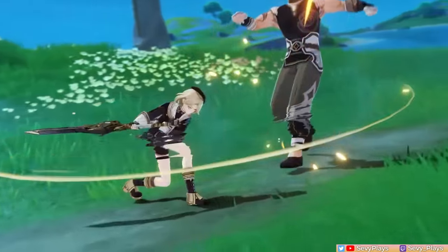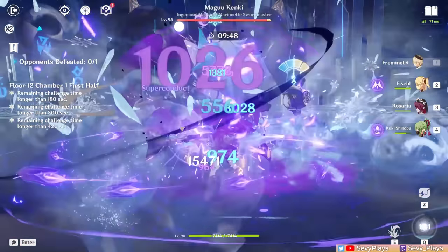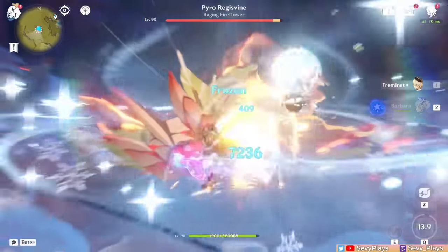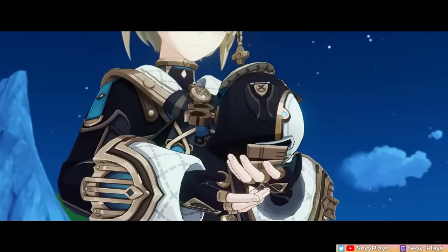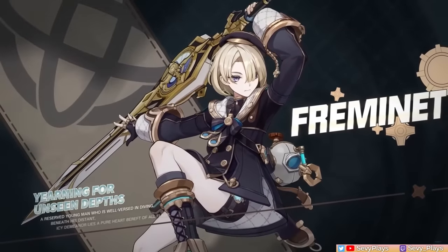Hey everyone, it's Seve. Top Diver Fremenay completes our trio of Fontaine's Fatui siblings for this version 4.0. Despite his shyness, Fremenay is an on-field DPS that stacks up his damage with the help of his penguin assistant, Pear. There are some interesting mechanics to his gameplay, so this guide will cover his kit and talents, constellations, best artifact and weapon builds, team synergies, and gameplay tips. Let's dive in.